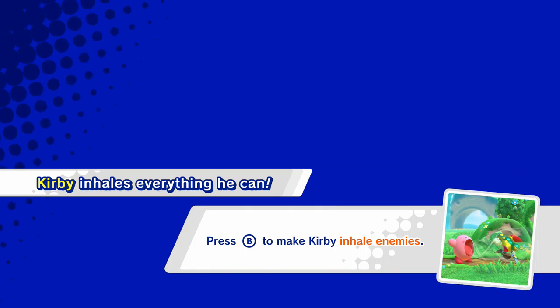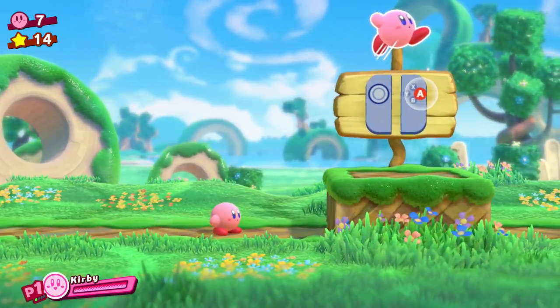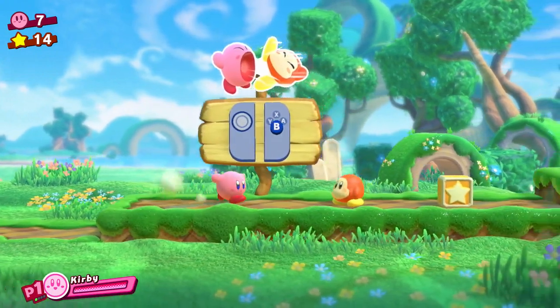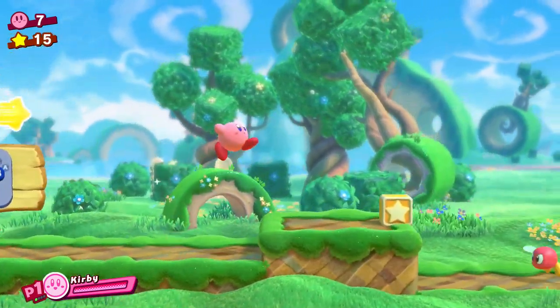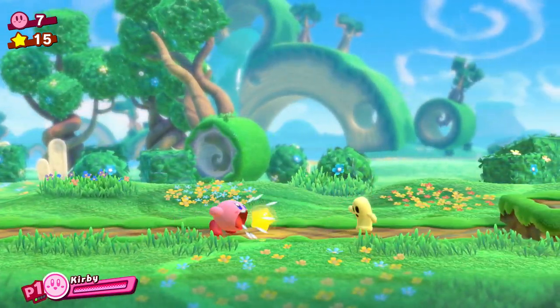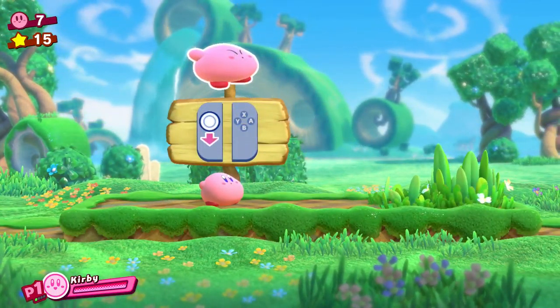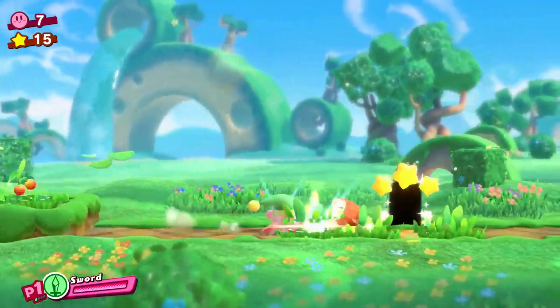He most certainly does, to say the least. Got your A button jump! Look at that, science giving us tutorials. You press the B button to inhale, spit back out, get yourself some stars, have a good time. Take out Brontal Bert, grab Cappy's cap, spit it back out - and look at this, a new tutorial again! We got the power of sword!